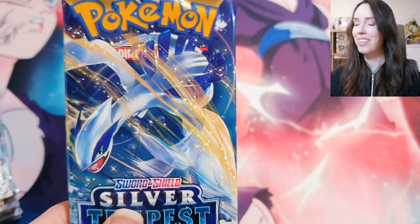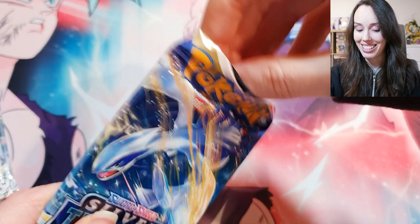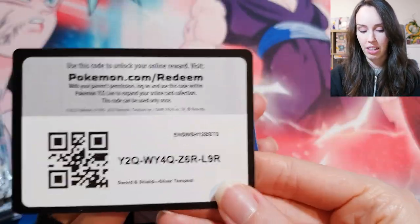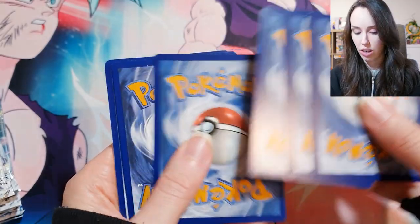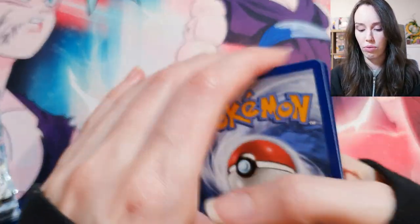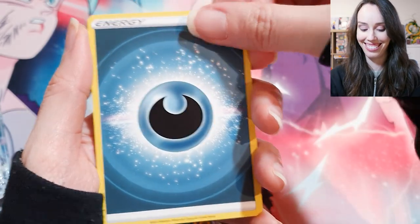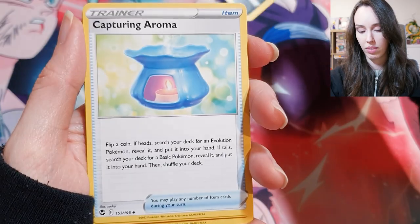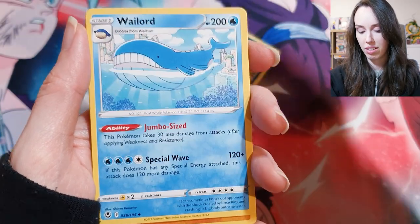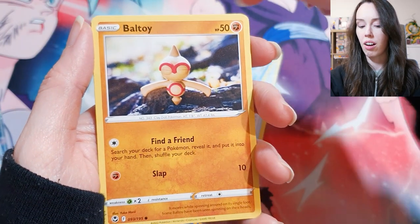We got the Lugia pack art on this next pack — fingers crossed! Code card, four to the front, like a professional — not really. Capturing Aroma, Wailord, Sunkern, Petilil, Litten — oh, maybe we've got something back here. Yeah, just a holo, but no — I think there is actually something back here!